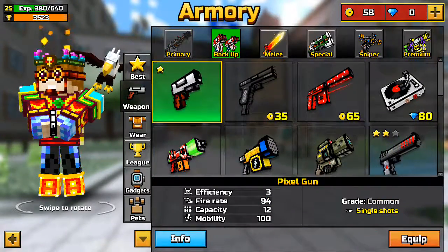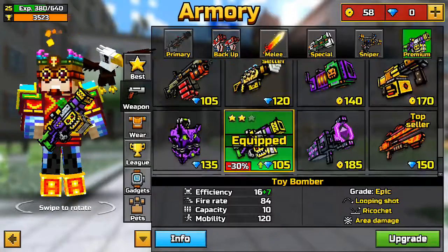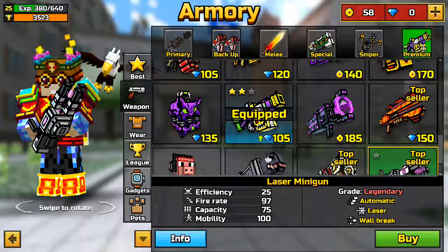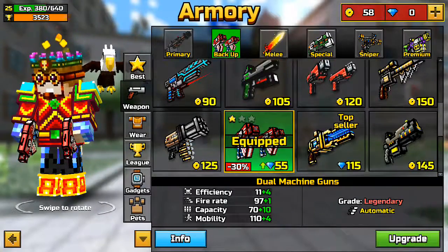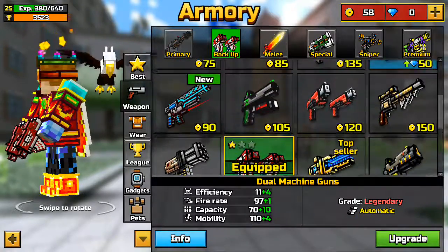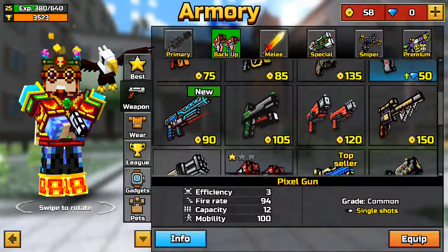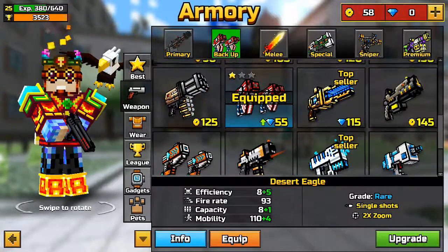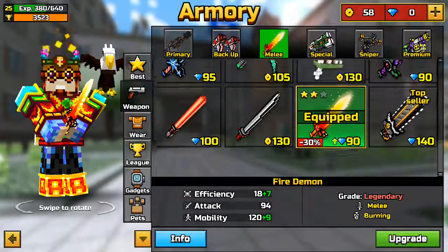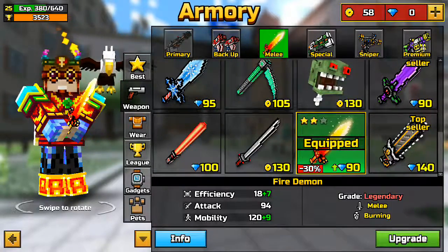I've had this Pixel Gun since I started playing. I decided to buy this one until I got a free try, and I think it's not so good. So I decided to buy the Dual Machine Guns and upgrade them. First I got this because I was tired of the old gun, then I bought the Fire Demon, which is up to level 2 — it's a really good weapon when you're using it in Knife Party.